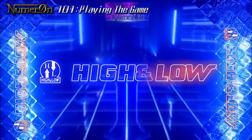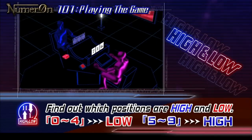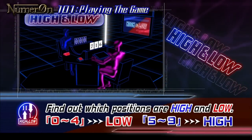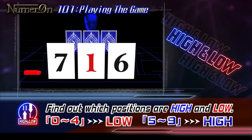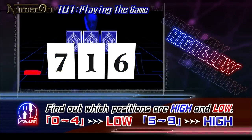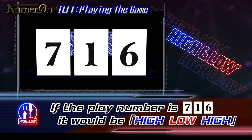High and Low. This item lets you know which digit in your opponent's play number is low — zero to four — or high — five to nine. For example, if the number is seven-one-six, using High and Low will let you know the number is High, Low, High.